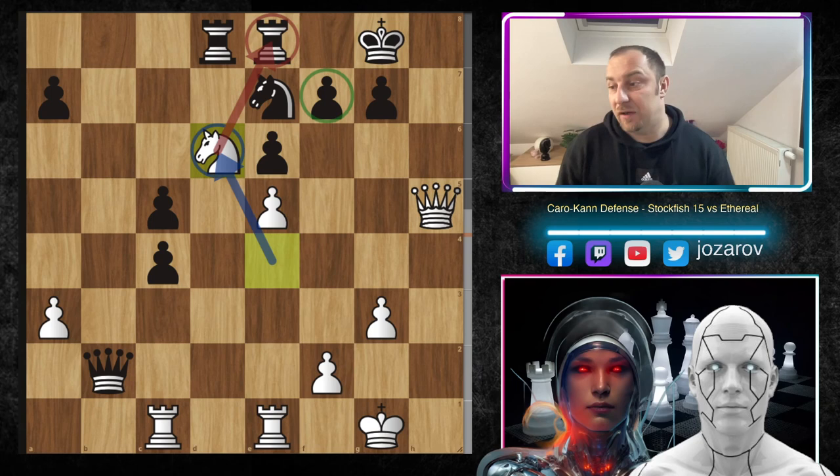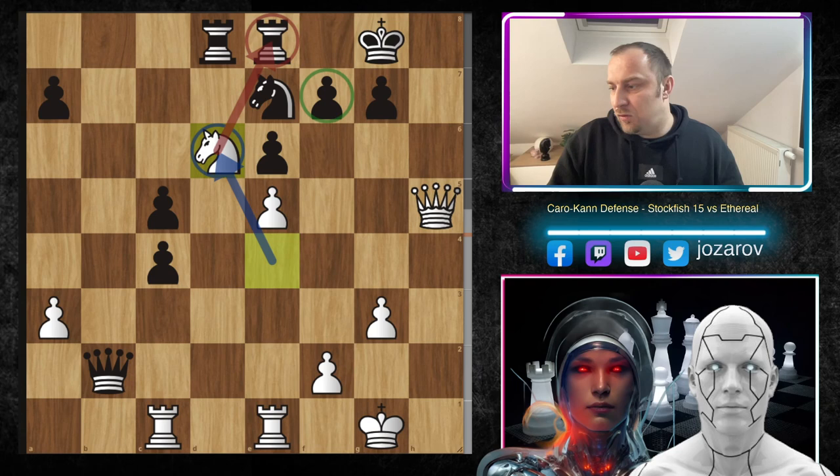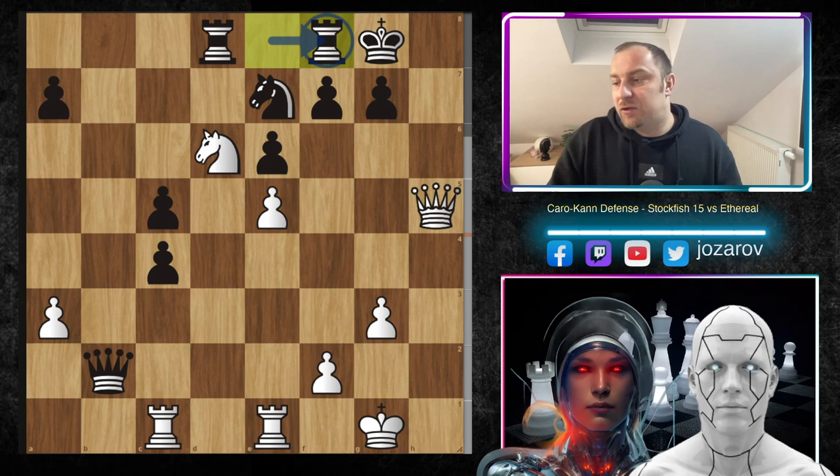Now knight to d6 — a beautiful move by Stockfish 15, getting the knight to a wonderful square. This is the so-called octopus knight on the sixth rank, attacking many squares against Black's king. Already a bad position for Black. After knight to d6, we have g6 — a counter-attack by Ethereal.